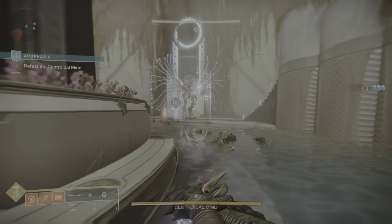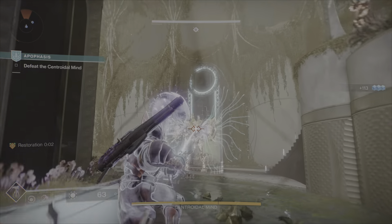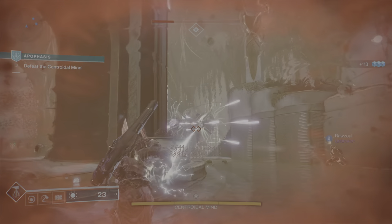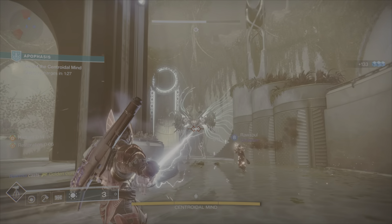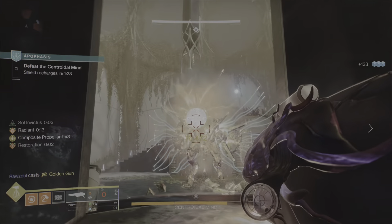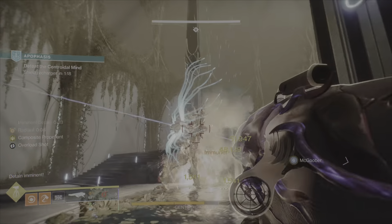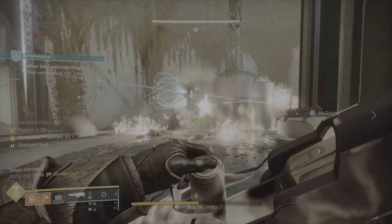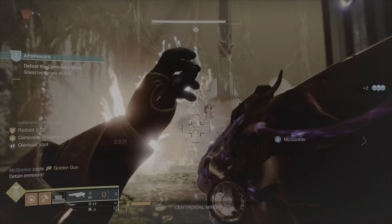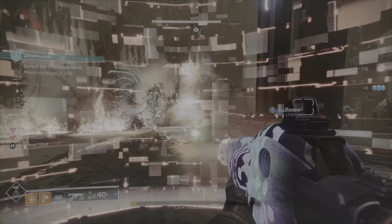That was the fourth and final season of Lightfall, or Year Six of the game, and it was an extended season lasting over six months due to the delay of The Final Shape. For Season of the Wish, Dragon's Breath was the season pass exotic weapon, meaning players who purchased the season pass got it right at level one, while free-to-play players obtained the weapon at level 35. After a season ended, that season pass exotic weapon got sent to the exotic archive.